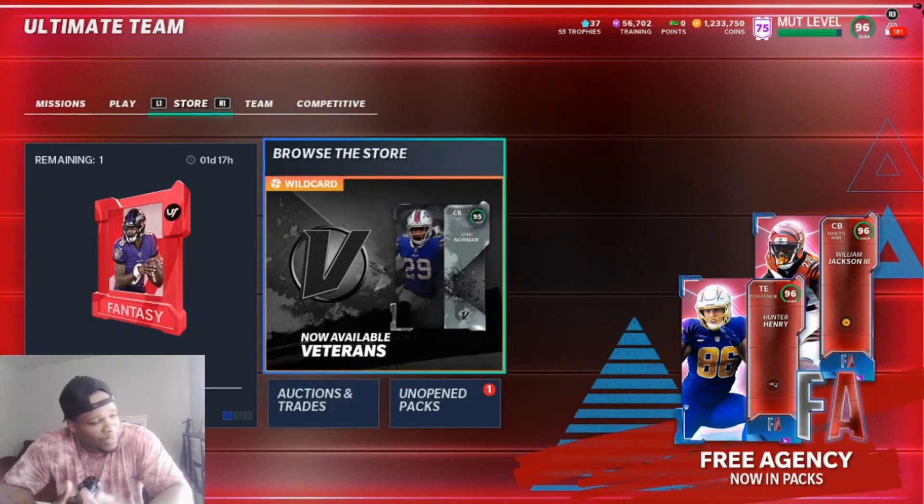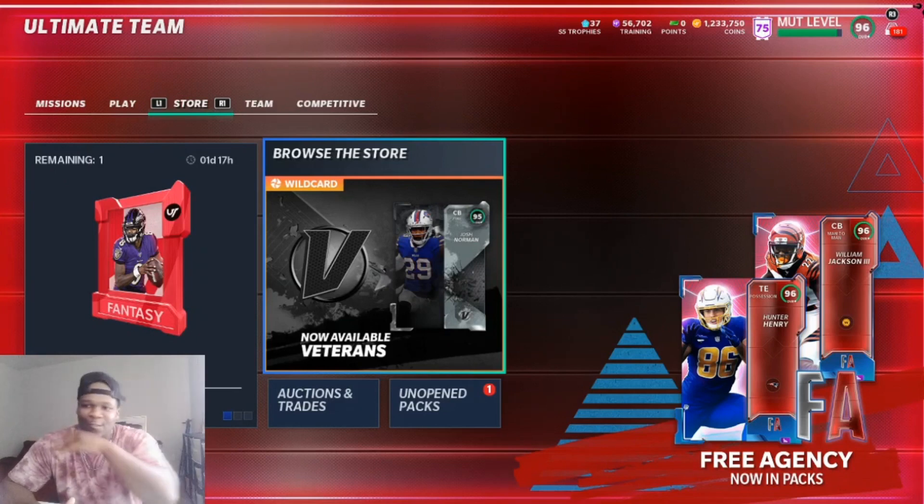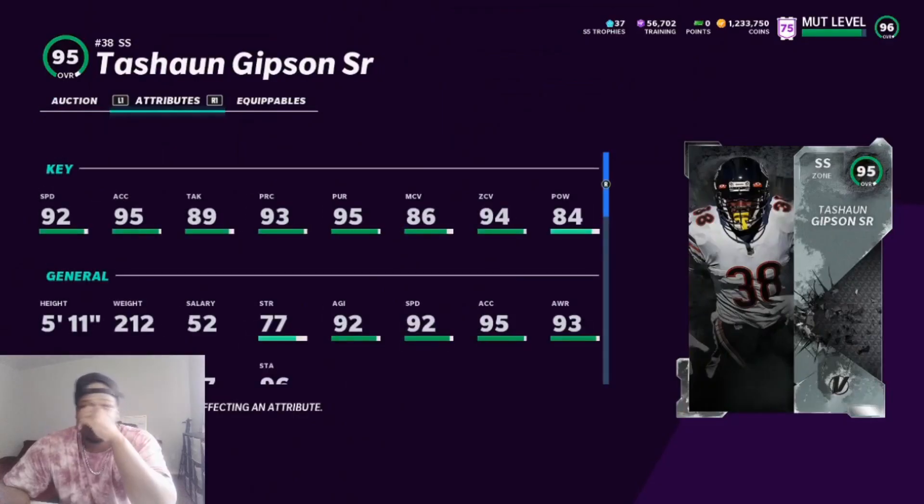As far as buying training, we went ahead and bought some cheap training — y'all see we have 56k. Don't trip off the lighting in the video, we're working on all that. I had to move my setup around, the screen cracked so we got a new screen incoming. But we're starting off with Tayshaun Gibson.